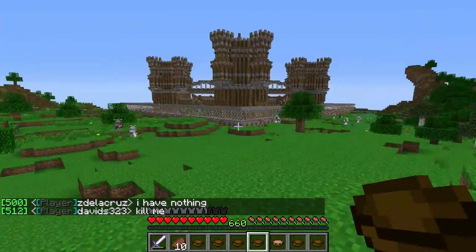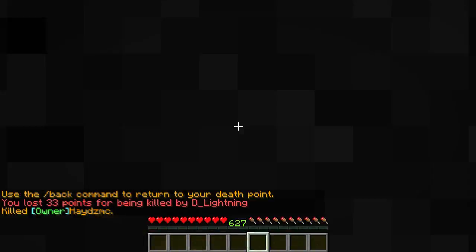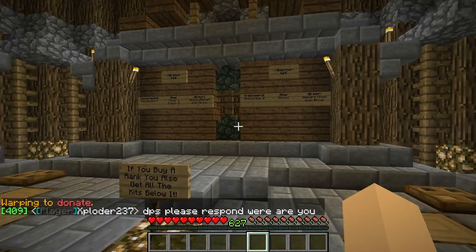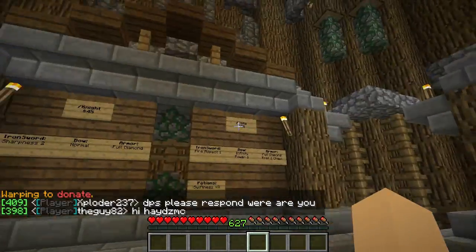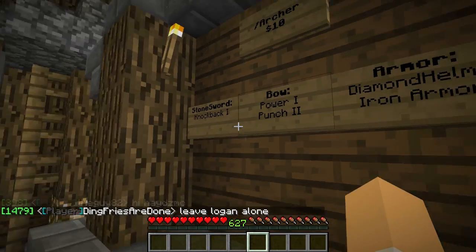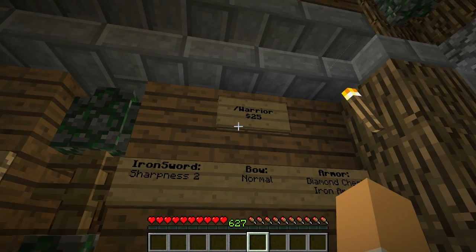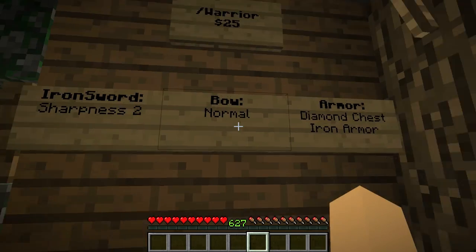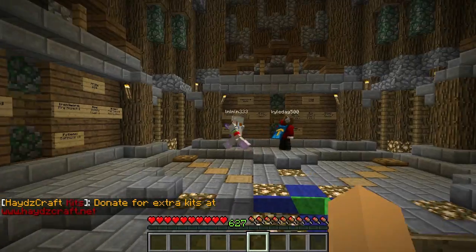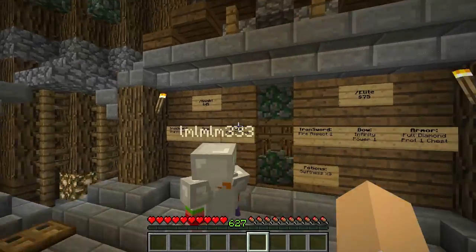I'm going to go ahead and kill myself to showcase some different kits. Typing slash warp space donate will take you straight to the donations room. Here are all the kits you can possibly buy — if you buy one higher up, you'll get all the ones valued below it as well. The archer kit is probably the most popular — you get a crazy good bow and can knock back five people at once. Most people will like the Warrior because it's a really sturdy class — you get a diamond chestplate and a bow. All donations are really appreciated; it helps keep the server running.